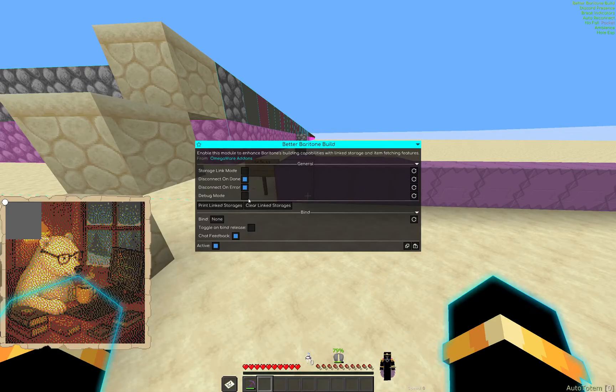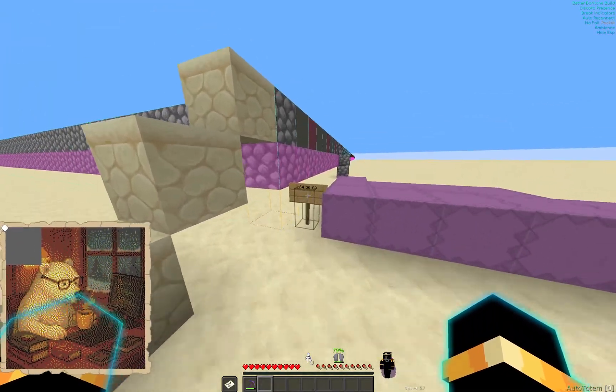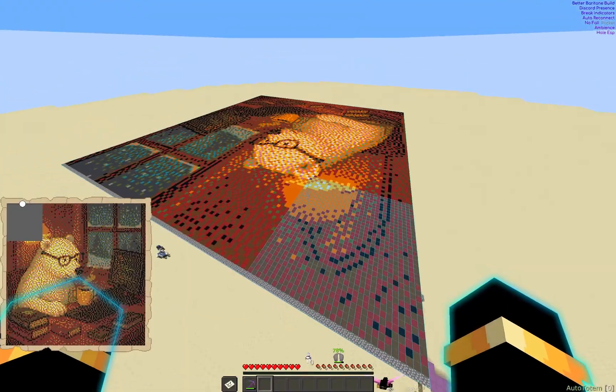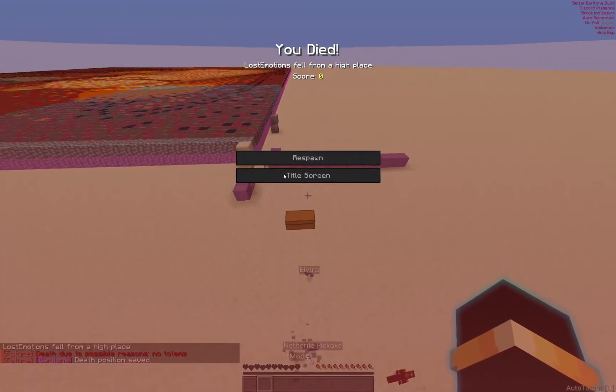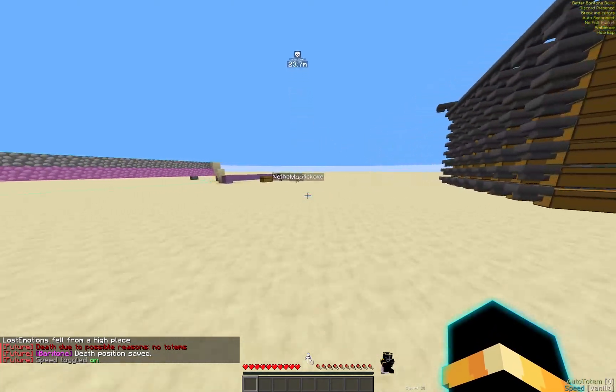Now go to where you want the schematic to be placed. I have it set up here — I already built the whole thing, so I just carved out that chunk, as you can see on the map.